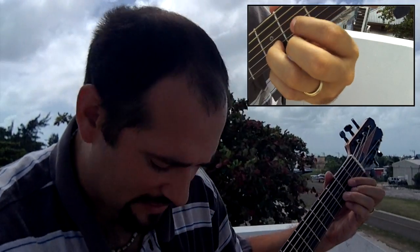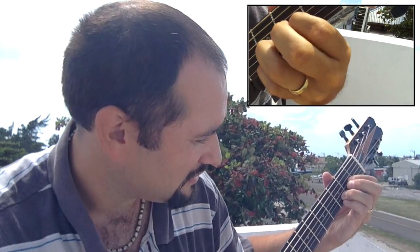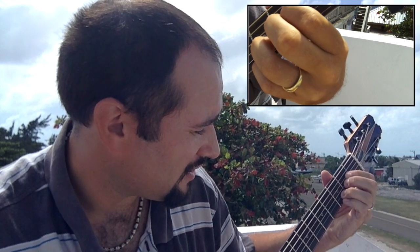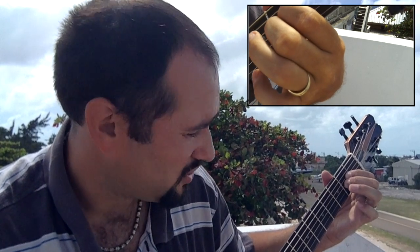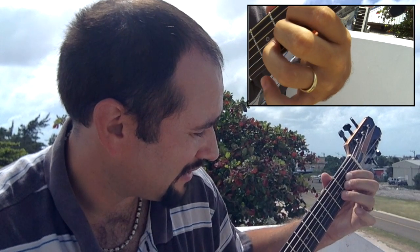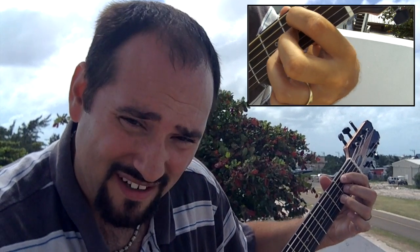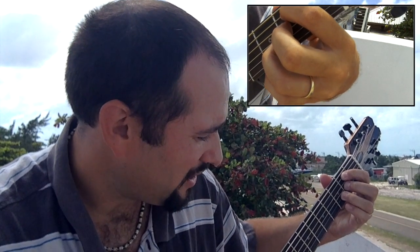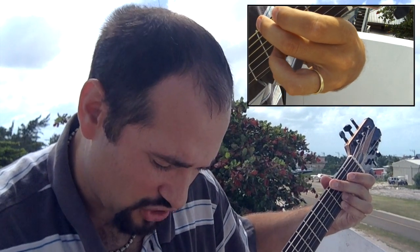Let's try that again. We've got D2. Putting the first finger down, lifting the ring finger for A2. Putting the ring finger back, lifting up the first finger, moving it over a string to the B minor. Putting the pinky down, lifting the middle finger over on the first string for the G5.